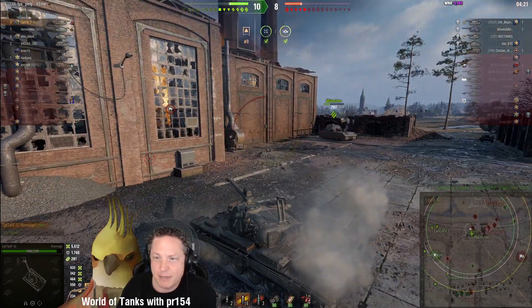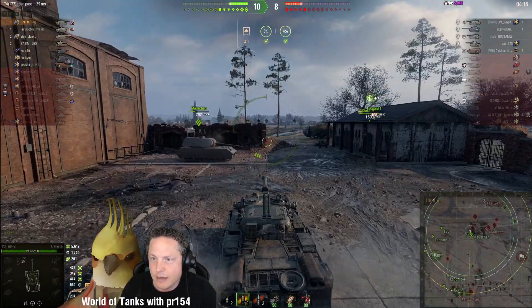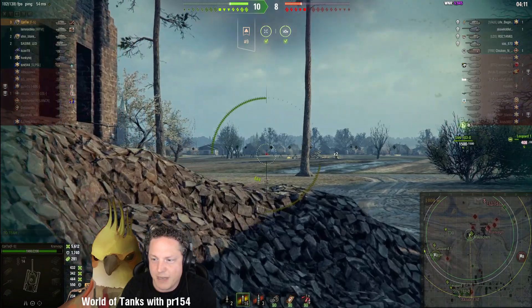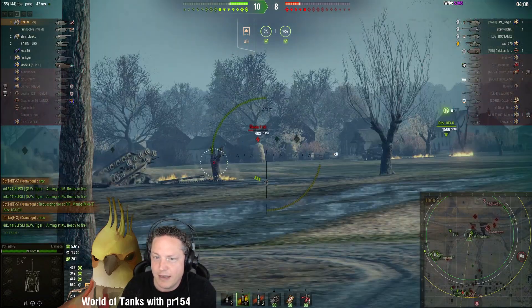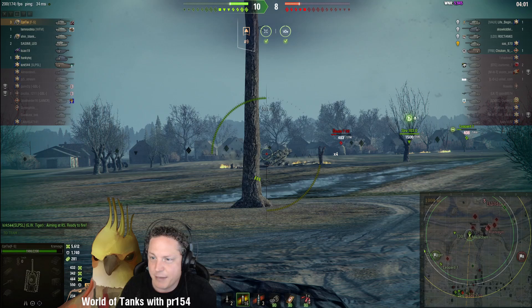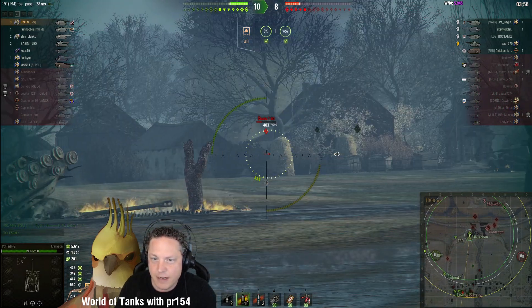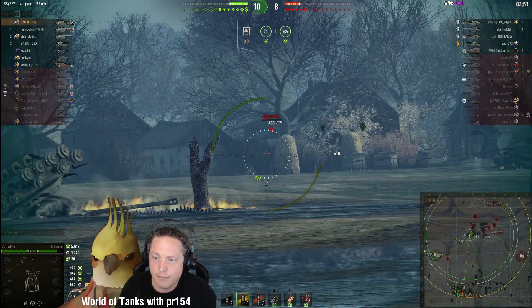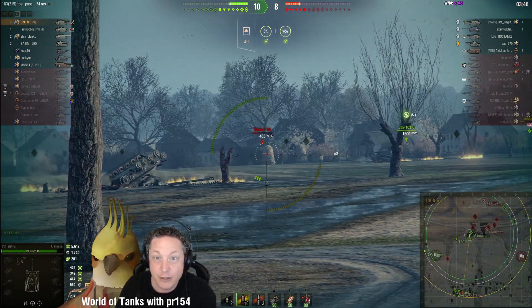Two-gun advantage to Captain Tai's team at this point. The friendly Stridsvan 103 is feeling a little bold, thinking it must be just the Skoda T-50 and the artillery piece down there. The artillery piece pre-aiming that ditch, expecting the enemy team have ducked down there. The Skoda T-50 is not quite one-shottable for Captain Tai — well, maybe with a little bit of favourable RNG, but you generally can't rely too heavily on that.